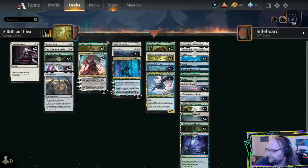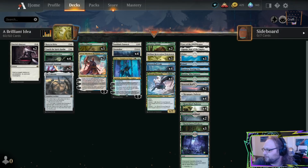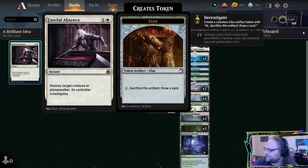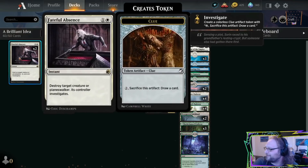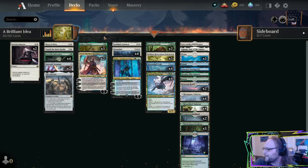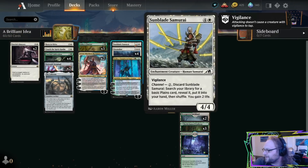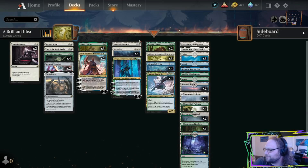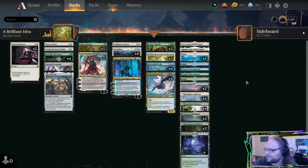One more thing — this deck looks like it's not doing anything before turn three, but it actually has so many turn-two plays. Faithful Absence is a turn-two play at two mana. Careful Cultivation gives us six turn-two plays. Sunblight Samurai makes seven turn-two plays. Doomscar makes eleven, and Colossal Sky Turtle makes it 15 two-mana plays in this deck — but there's only one two-drop. So it's a cool sneaky thing about this deck.